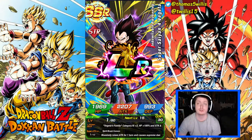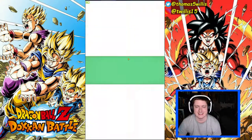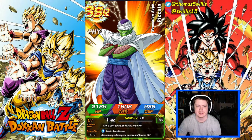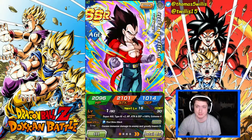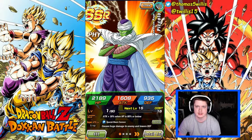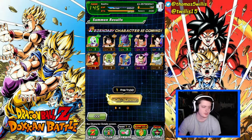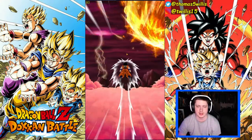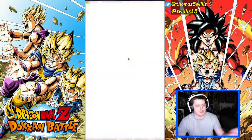Alright, we'll take that. Dude! Alright man, and this is why we're still summoning — I had no idea this was gonna happen, but we will take it. Nice. We got our freebie, also our ticket summons, and then 150 stones on the Kale and Caulifla banner. Everything is golden.